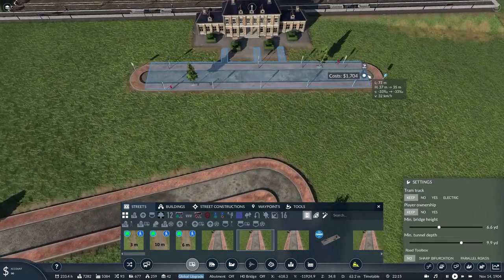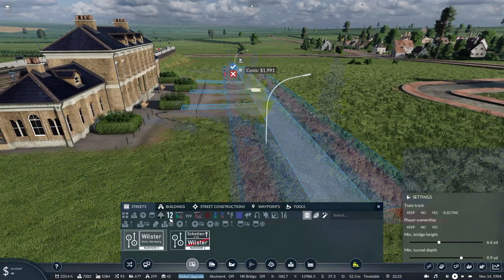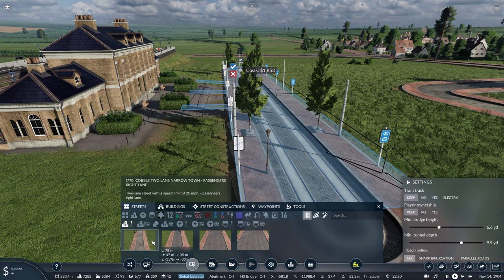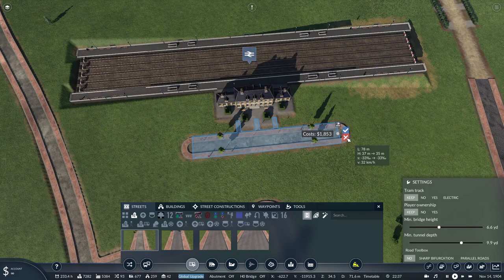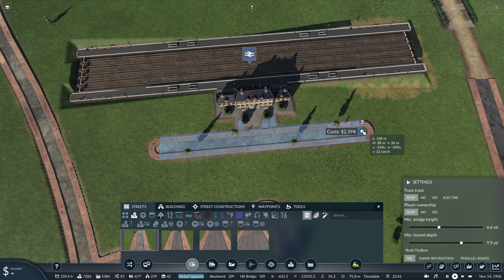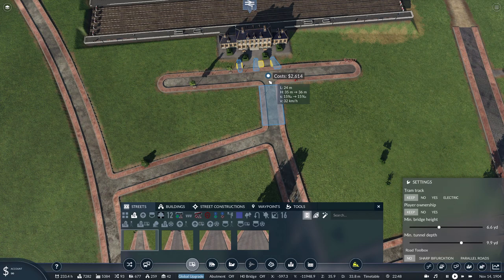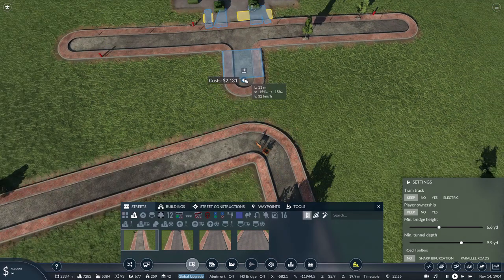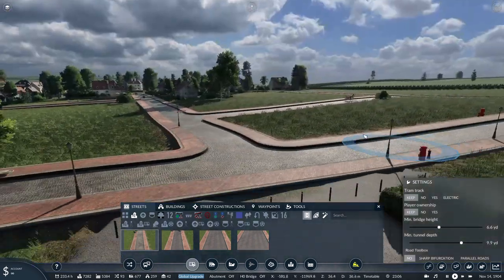I need to get rid of some of these streets because some of these are just very, very confusing now. None of those - just go for standard street. There we go. So I'll do that and then - how could I try and connect it directly down the middle? So I'll do that and then there we go - connection down the middle.